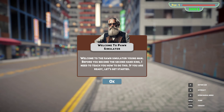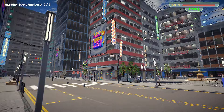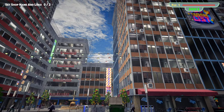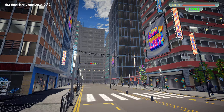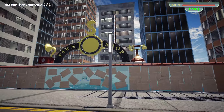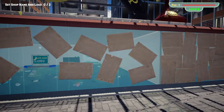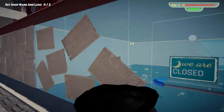Welcome to Pawn Simulator, young man — AI art. Before you become the secondhand king, I need to teach you how to do this. If you are ready, let's get started. Does this look like Detroit to you? Let's start by determining the name — press and hold Q to open the radial tab and edit shop. Yeah, this ain't Detroit. I've been to Detroit many, many times and this is not Detroit. Look at this ad — wishlist! Good marketing. So this is our ugly little pawn shop.